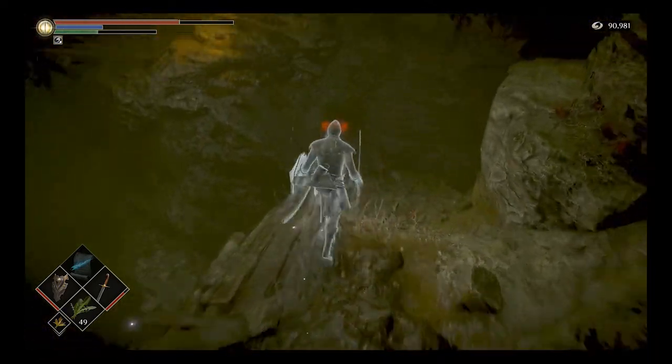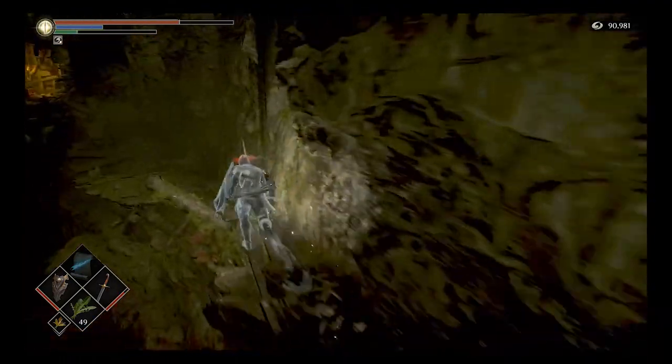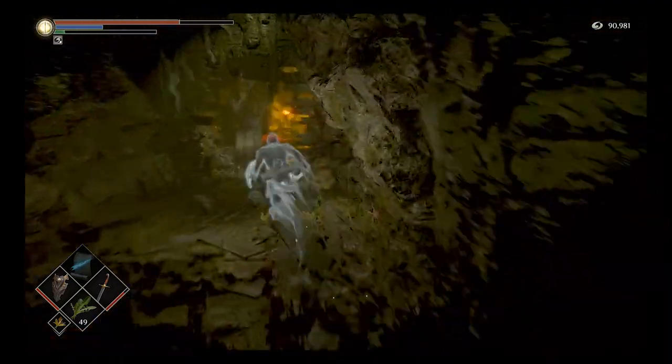Just to the right of the little hut that you come out of, there is now a ladder that will appear in the side of the cliff face. If you're not on Pure White World Tendency, this ladder simply won't be there. Once you have climbed the ladder, it's simply a case of following the path all the way around.